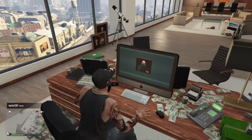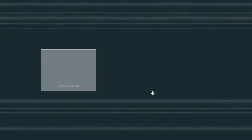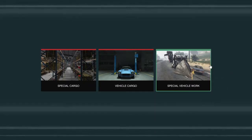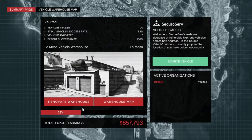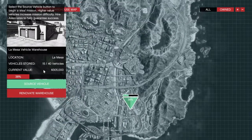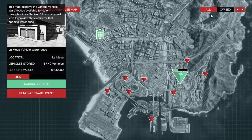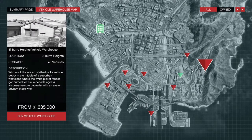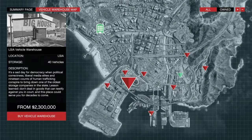Once you get your CEO office, you'll be in an office like this. This is your computer — this is how you make the money. You go on the computer, first things first you click on vehicle cargo. This will lead you to the warehouse map. So special vehicle work won't be unlocked for you yet. The warehouse I have is one million five hundred thousand dollars, and the rest range from different prices depending on location.